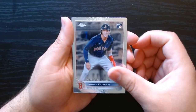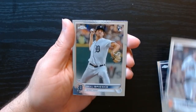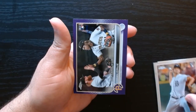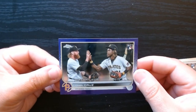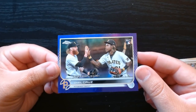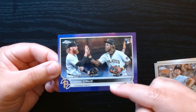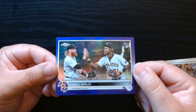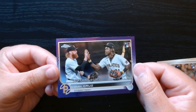Jaron Duran, another nice rookie — we will take it. Carlos Rondon, another rookie. And a purple parallel rookie debut of O'Neill Cruz — this is nice, look at that. I love this border here. Kind of like a gold border because of the Pirates logo, I assume. Beautiful.